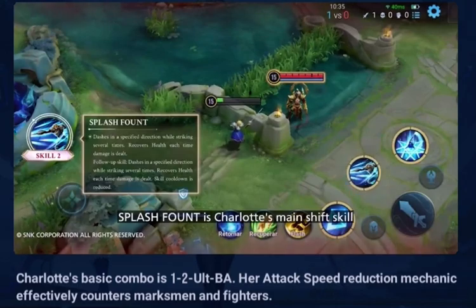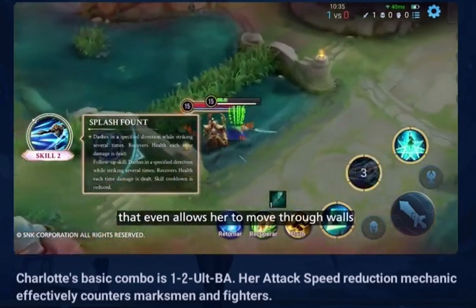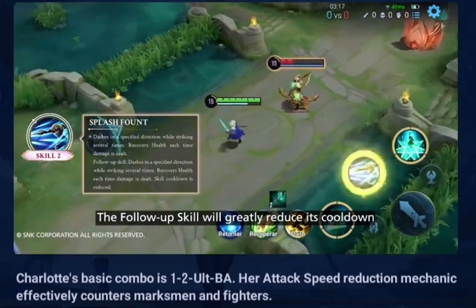Skill 2: Splash Bound is Charlotte's main shift skill that even allows her to move through walls. The follow-up skill will greatly reduce its cooldown.